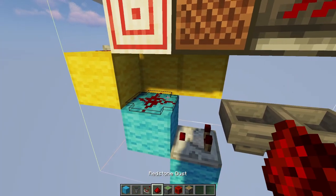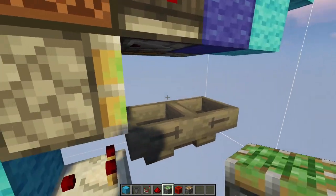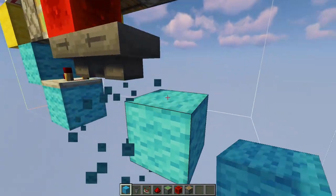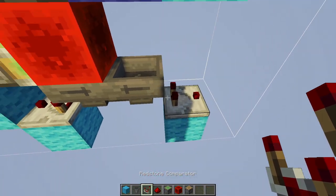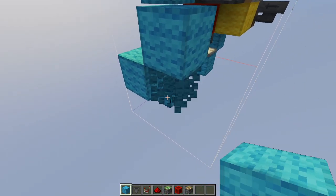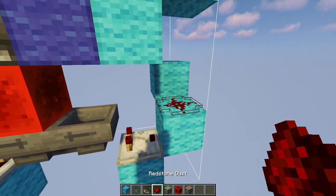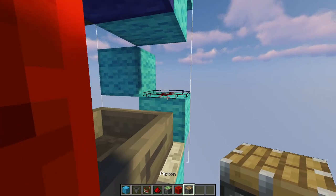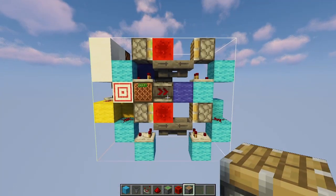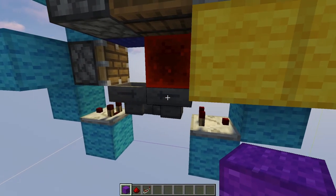Place a block here, another block here, a comparator on top going into a block with redstone dust on top. Place a sticky piston in this spot going towards the back with a redstone block at its face. Then place another block here, a comparator on top coming out of the hopper going into a block, going into another block, and place one more block diagonal to that. Place redstone dust on top of this block, and a regular piston in this position going towards the front.